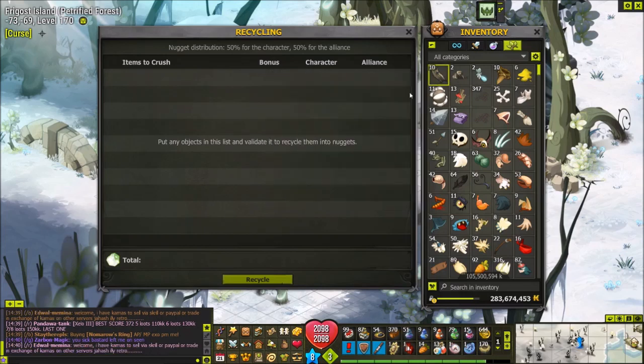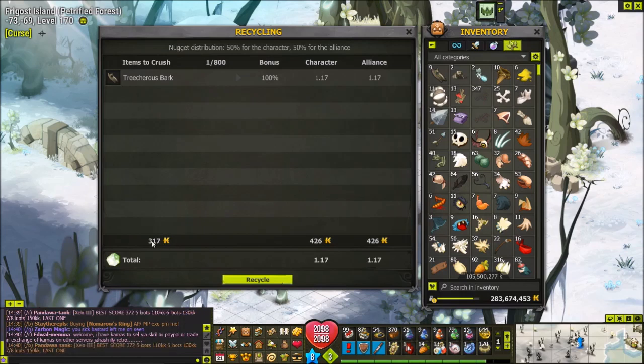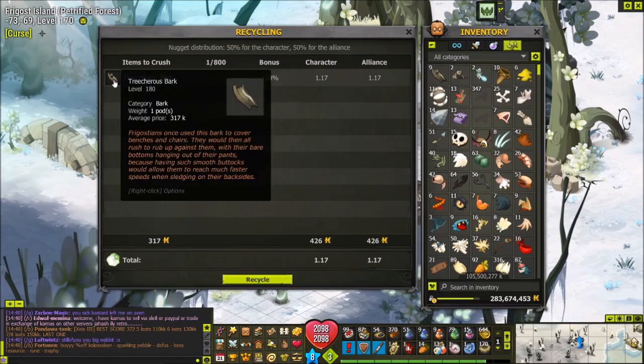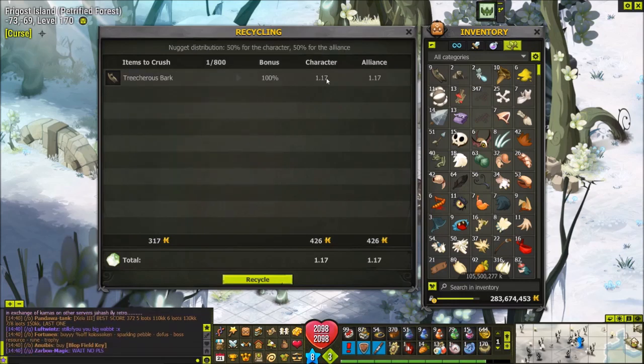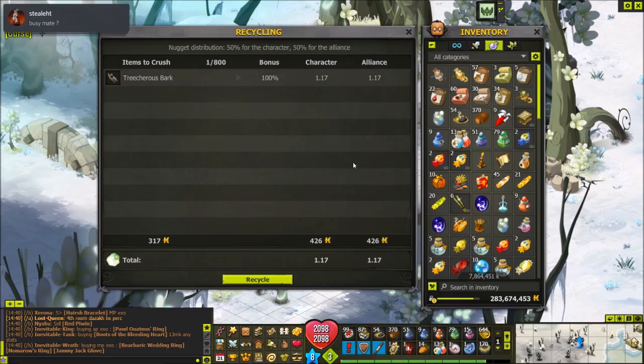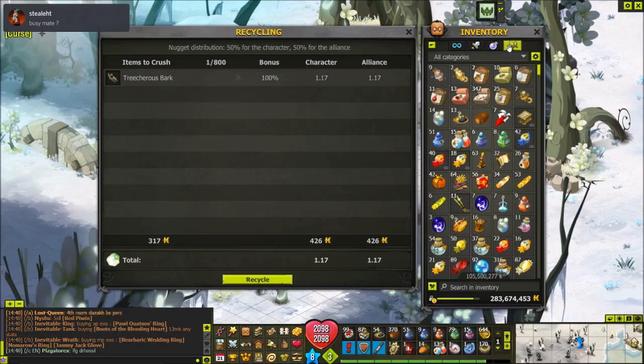When you add a resource in the recycle menu, it tells you the average price of the resource on the left, the percent bonus - which should be 100% for Petrified Forest since this item is from that area - and how many nuggets it will generate. The bonus is 1.17, which rounds down to 1 nugget. The Fair Trade recycler gives 50% of nuggets to you and 50% to the alliance.